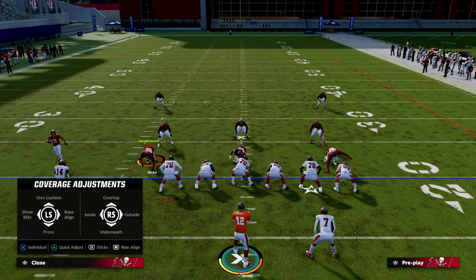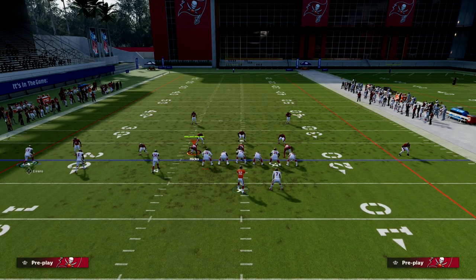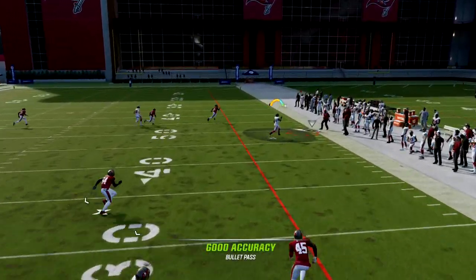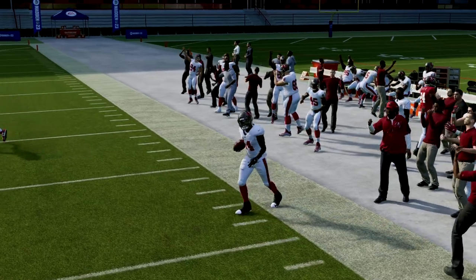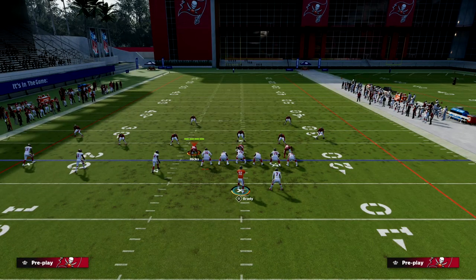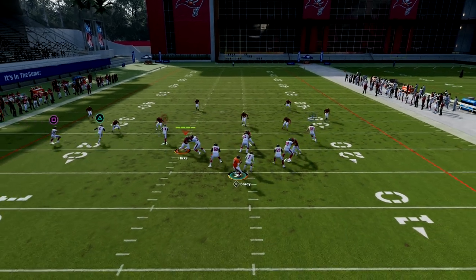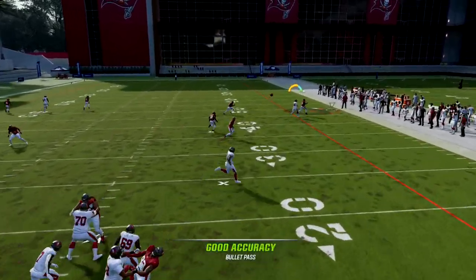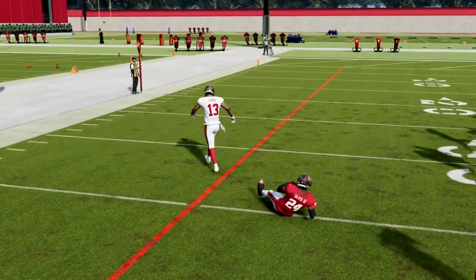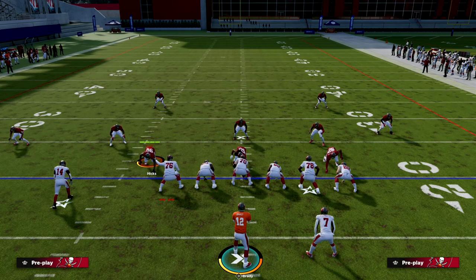Good defenses, especially with Dollar being a very big meta right now where you can just base align and press, are going to basically use that strategy so they don't have to defend the tight end corner route. That crosser was actually open there, but it's really not open a lot — especially from the short side. And if I run PA Slot Corner without anything to clear out the route, you can see the corner is going to guard it every single time.